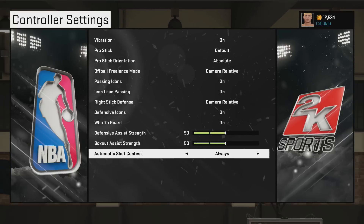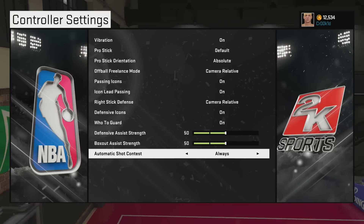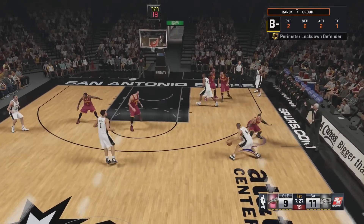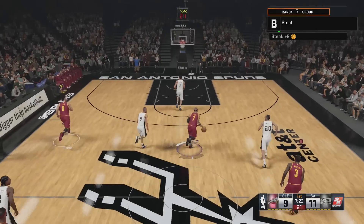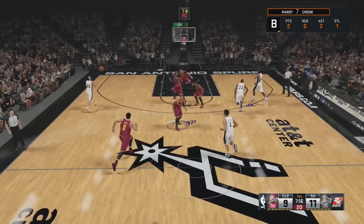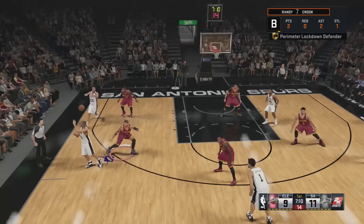Let's get into some examples, because I can't show you this stuff in the gym - you really get a better perspective watching real gameplay. What I always do when the player I'm defending has the ball is hold both the left and right triggers. The left trigger puts you in a defensive stance and the right trigger is turbo. I only use that combination when the player has the ball, because it's hard to catch up otherwise.